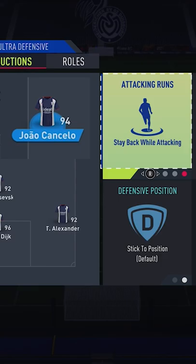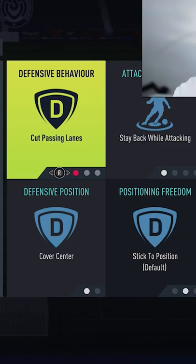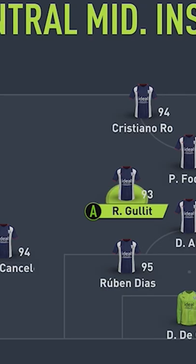you're going to have one fullback on balanced and overlap. The opposite fullback is going to be left on stay back while attacking. Now, the centre defensive mid, we have him on cut passing lanes, stay back while attacking and cover centre.